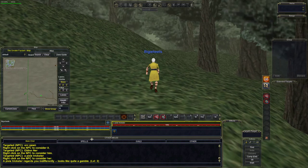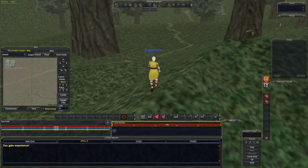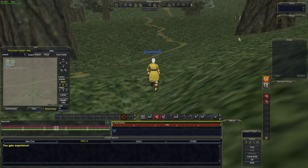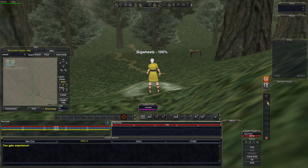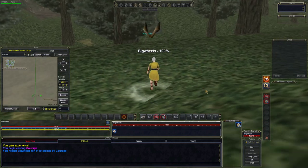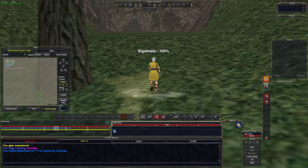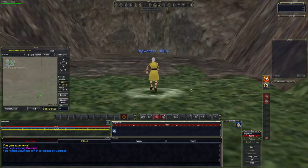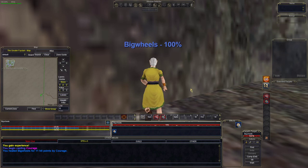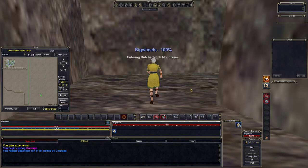We're almost out of Greater Feydark. We're going to have to cross Butcher Block and then cross the ocean. Always keep an eye out - do not stand right on the hill because if an orc comes over the hill you're in trouble. Pop Courage since we may get hit, and try to stay away. Be careful when approaching the zone entrance on day one - people may train mobs to the zone. Dwarves will be coming in to fight here too, as Greater Feydark is better than the Kaladim Butcher Block area. Zoning now.